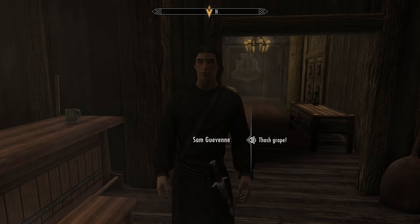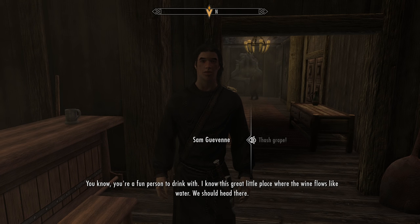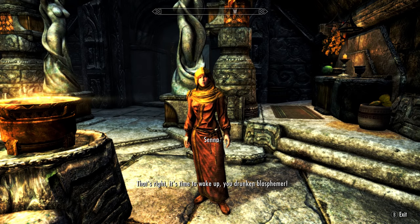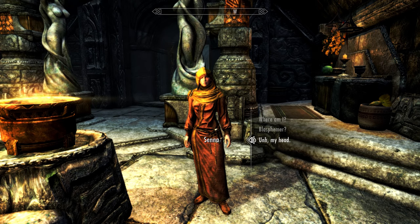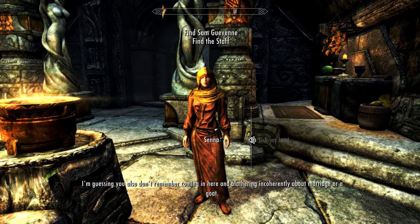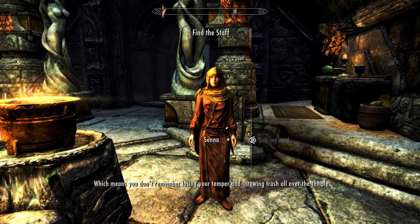You black out, and wake up to a priestess scolding you: 'That's right, it's time to wake up, you drunken blasphemer.' Your head is pounding and you don't know where you are. She informs you that you came in blathering incoherently about marriage or a goat, then lost your temper and threw trash all over the temple.